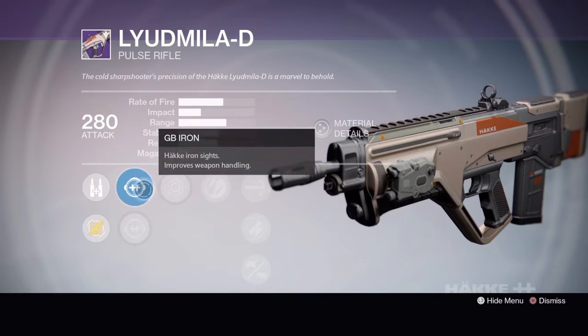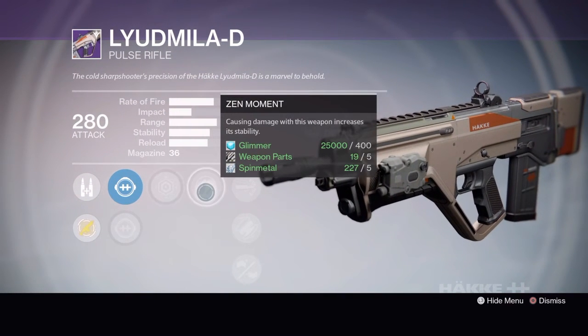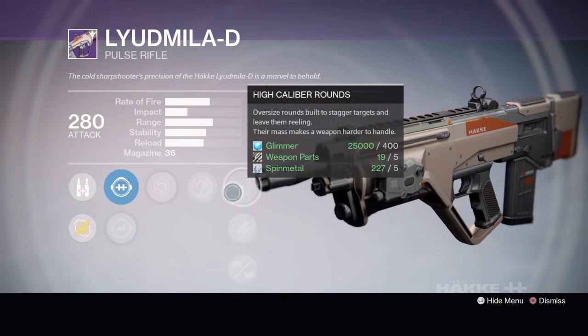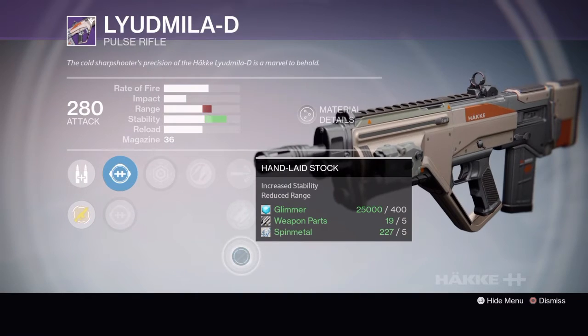Tier 2 has GB Iron or SD Thermal, Last Resort, Zen Moment, High Caliber Rounds, Fitted Stock or Hand Laid Stock.